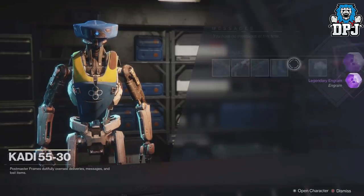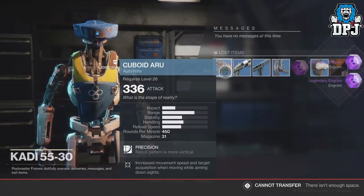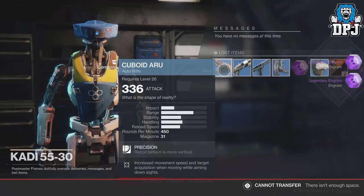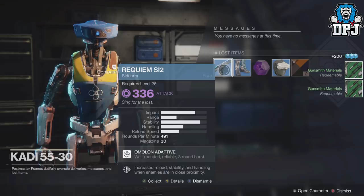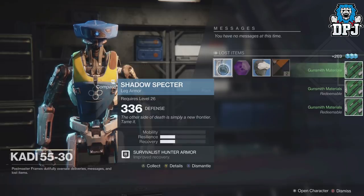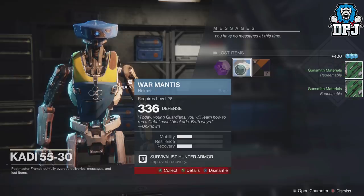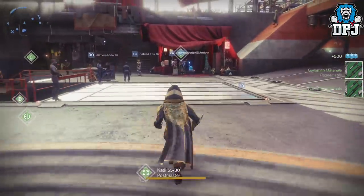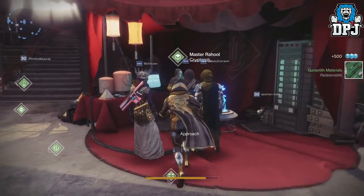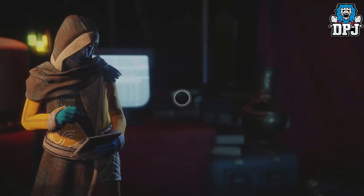Let's go and grab these and dismantle them to get that Gunsmith materials. We can use all this — come on, dismantle. So let's now open these legendaries. Do you think I will get an Exotic from any of these? I actually don't think I will — I just do not get Exotics from legendaries on this game, it just does not happen for me.